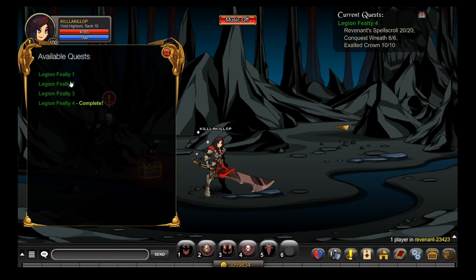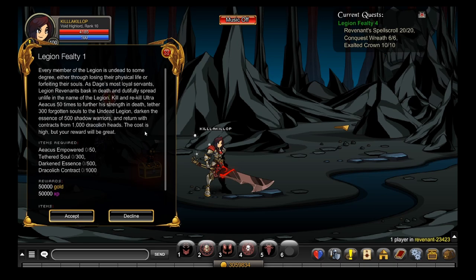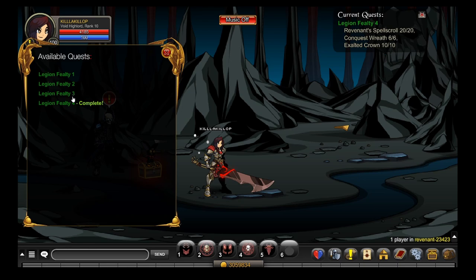The first two have requirements. The first one is that you have to own a Dark Caster class, and you have to be at least level 80 to do the second quest. To unlock Feilty 3 you need to do Legion Feilty 2.